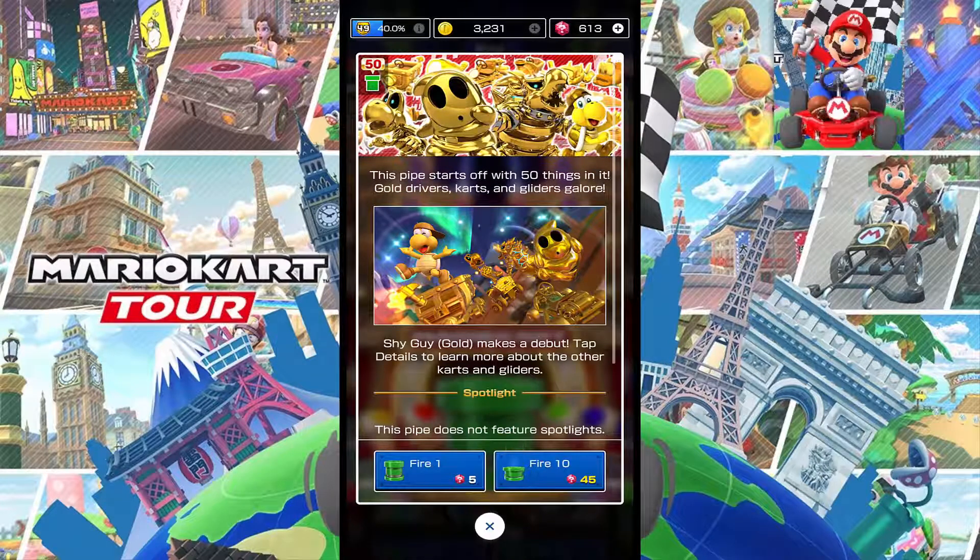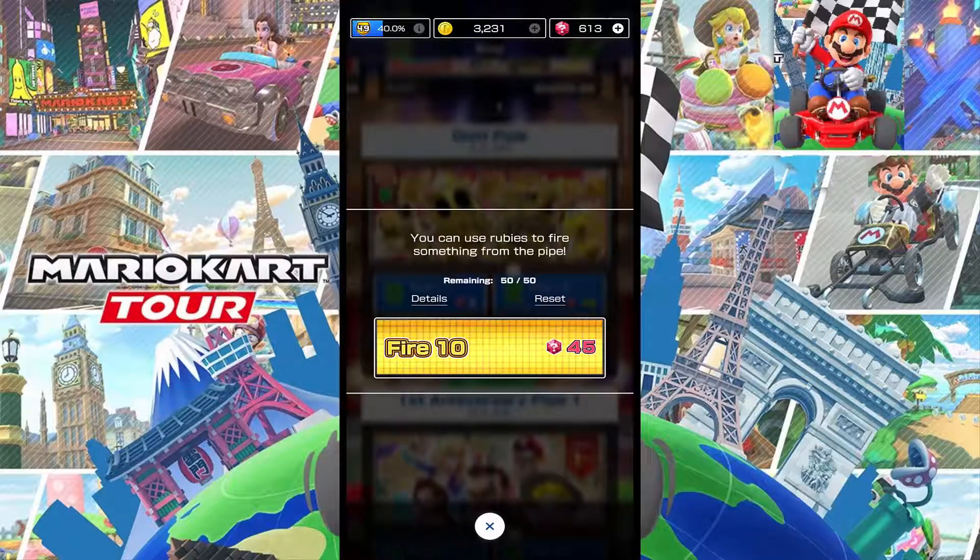Right now I currently only have the gold dry bowser, so I'm hoping to get free runner and shy guy — actually, why not everybody? We'll try to get everybody today. Clearing out this pipe will set me back like 225 rubies, so that's gonna leave a hole in the ruby wallet. We haven't seen the second week's banner pipe for the spotlights in the second half of this first anniversary tour, so we'll be keeping an eye out for that. Let's just get into it — wish me luck!